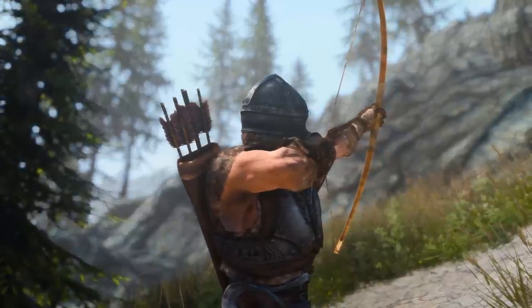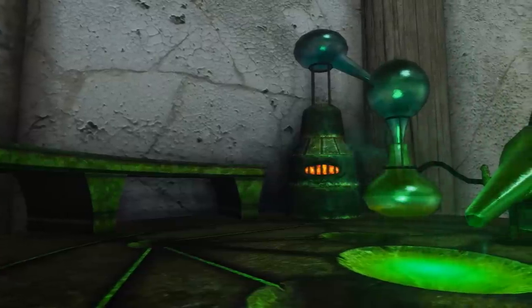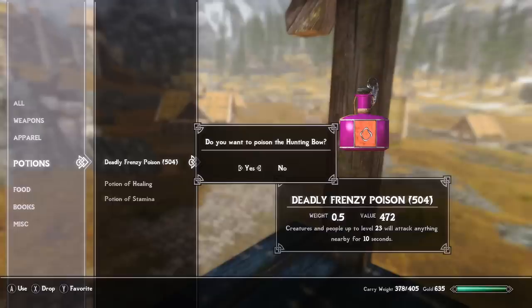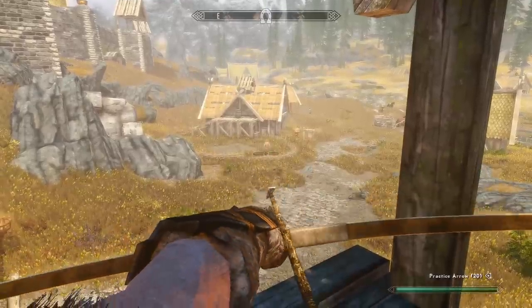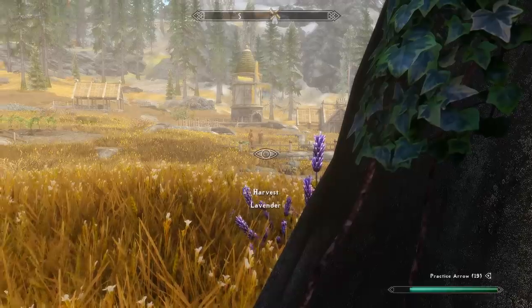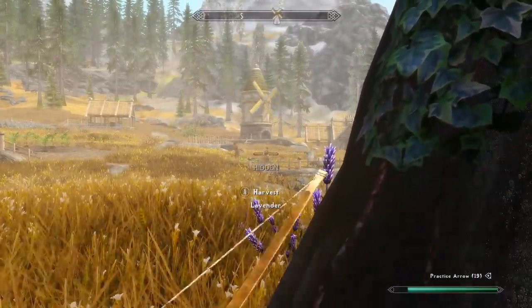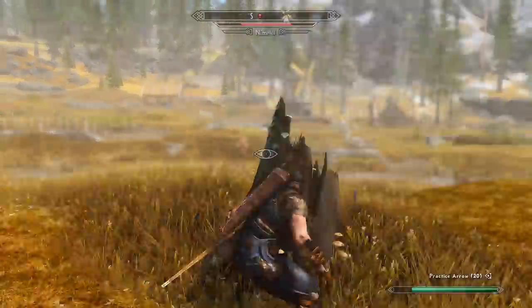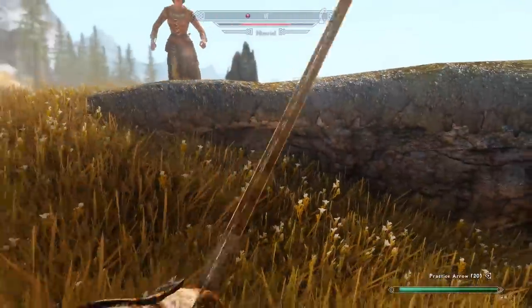But this lack of a damage stat actually does give the arrow some utility. If the player is attempting to deliver a poison to an enemy that depends on them not being wounded, good examples of this would be the mayhem or fury poisons, which cause NPCs to go on rampages and attack any characters around them. So if you hit a bandit with mayhem, he'll attack all of his bandit friends nearby and weaken everyone up just a little bit for you. Pairing the practice arrow to a weak bow is the safest way to ensure your foe is poisoned and left unharmed so they can do the most damage possible.